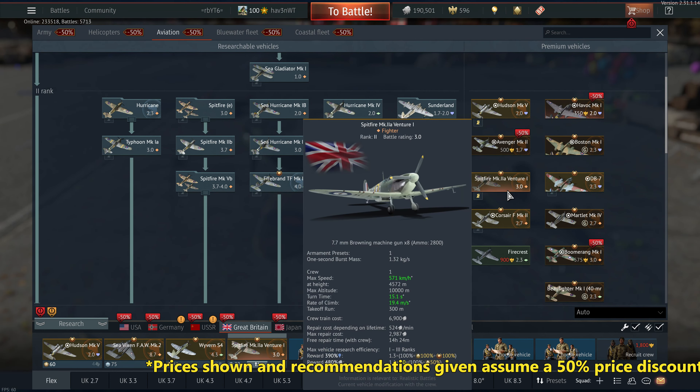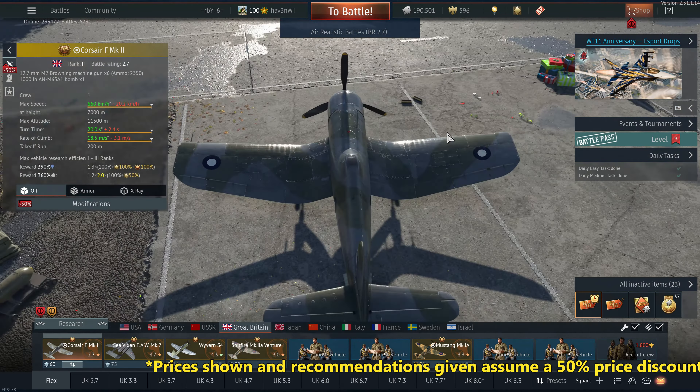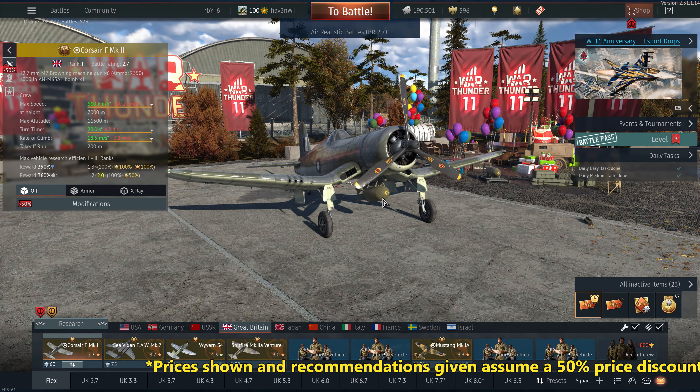Corsair F Mark II — this is a buy. It's the worst Corsair, but it's still a Corsair and I love them. It's able to carry a 1,000 pound bomb in ground RB at 2.7, and it will still have 2,350 rounds of 50 cal. At this BR you can do work with that — there are plenty of soft targets and thin rooftops. It pairs nicely with the UK starter pack, the Crusader and the Saint. And at the same time, you can fly this out for air RB if you do a little side climbing. I love this thing.